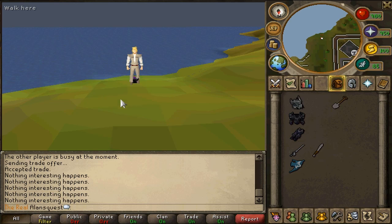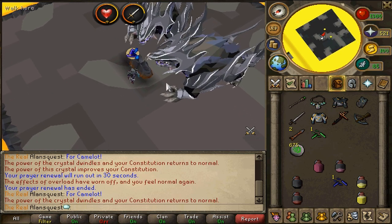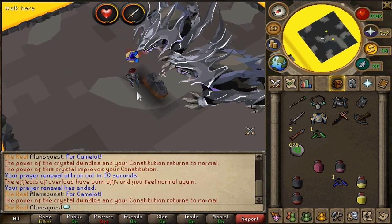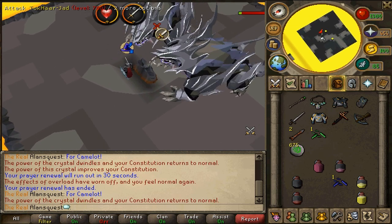And then this appeared. I was completely set and ready. I decided to go to the Fighting Kiln, where I would get the magical cape that everyone's been talking about. I was flinching Jads just because I was getting low on supplies, and this is how it went down.